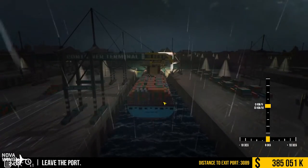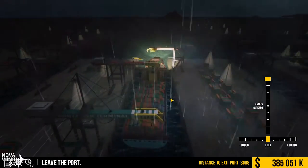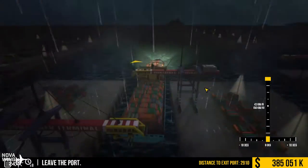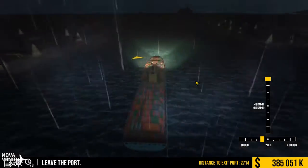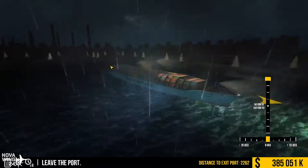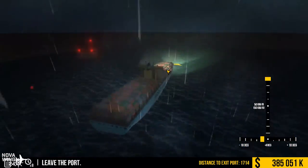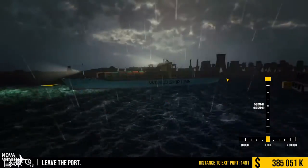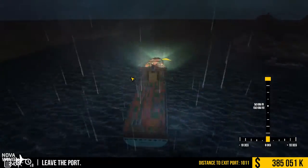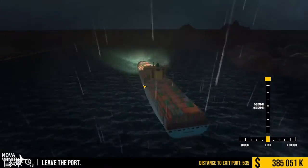Our first objective is to leave port. Basically, flip the speed up, and that's pretty much it — there's really not a lot to this. By the way, the eight times speed also reveals there are no day or night effects either. I sat for about half an hour to an hour at eight times speed just to confirm — there are definitely no day or night effects.